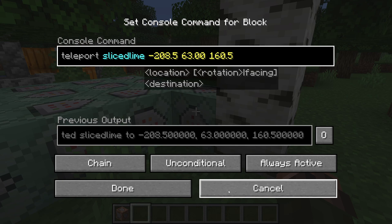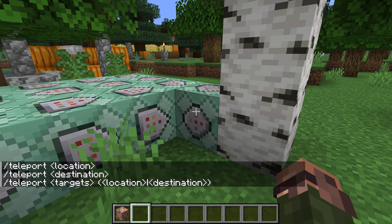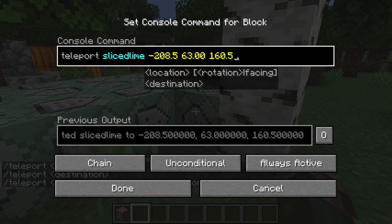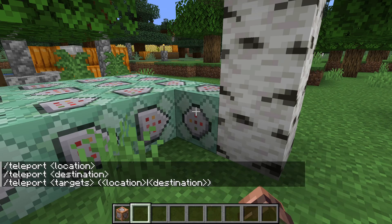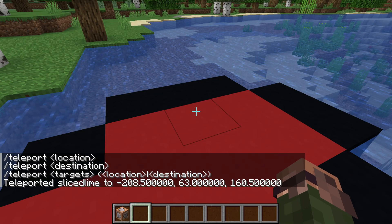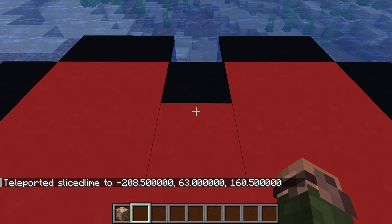There are many fairly complex forms of this command, but we'll look at the most basic one here. Teleport, followed by a target — in this case myself — then a set of coordinates. As the name implies, this moves the player from wherever I was in the world to a position so that my feet end up standing exactly at the coordinates in the command, which in this case is the center of the heart.